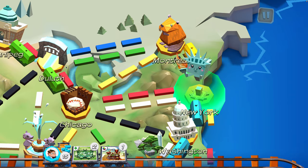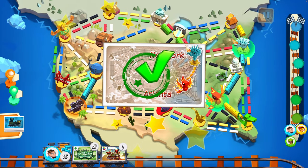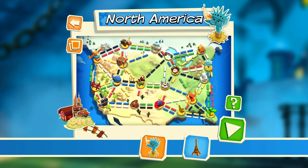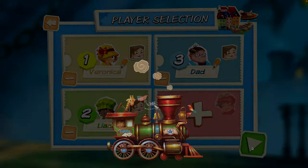Once you have built a continuous line of trains between your two gold cities, congratulations! You've completed one ticket and earned one point. We're gonna get in here with North America. Okay so Veronica, Dad and Liam are going to play. Let's get ready to ride.